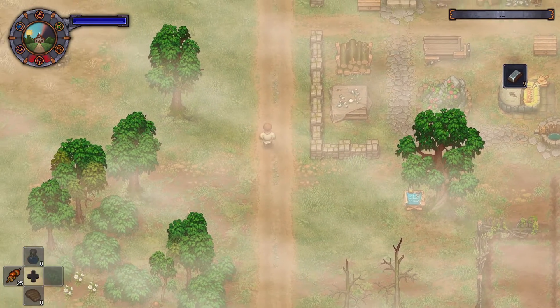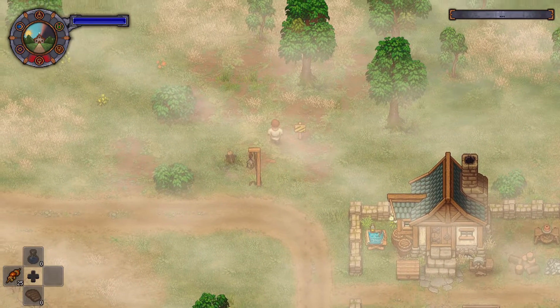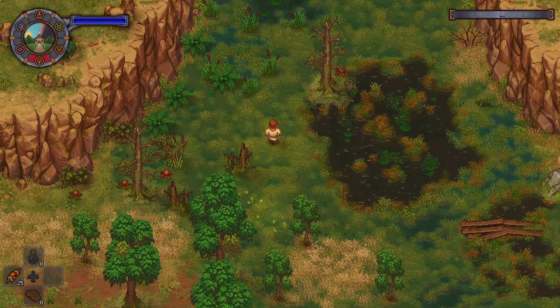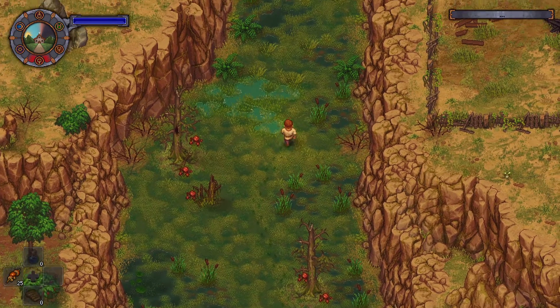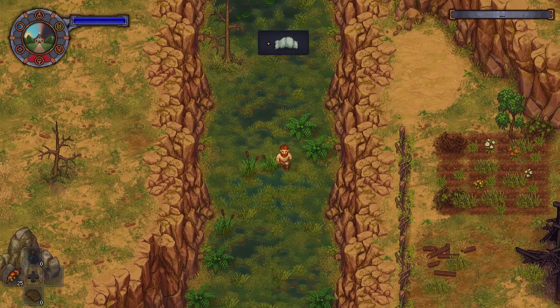I can kill some time by maybe exploring a little bit, see if I can get some iron ore, even though I don't think there's any over here anymore and they don't seem to respawn. To the east will be Witch Hill. Now we have a body.